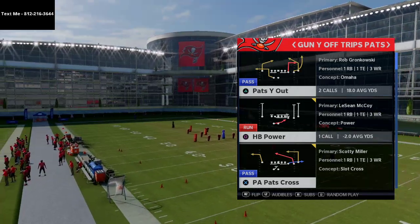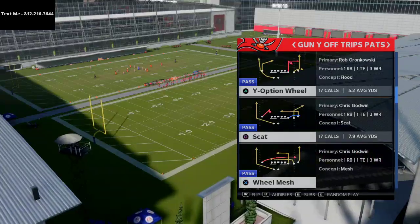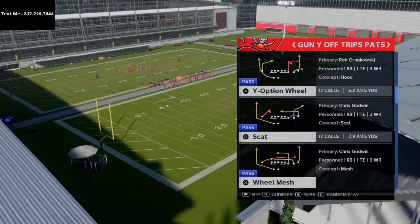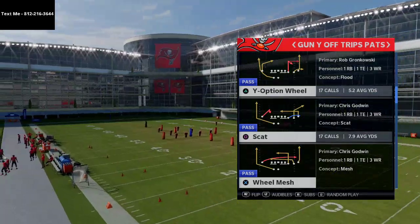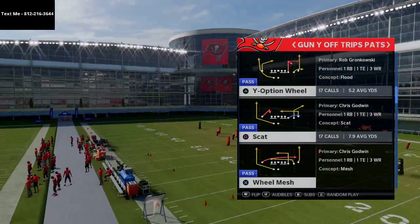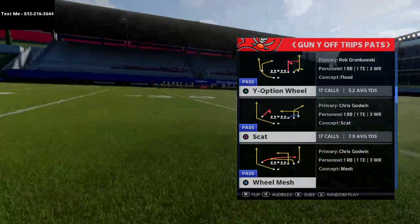Now for those of you that don't know, we just released a New England Patriots offensive ebook. This ebook features a ton of material, but one of the formations that we talked about in it is the Gun Y Off Trips Pats, also known as the U Trips formation.